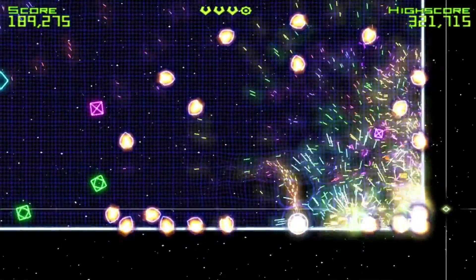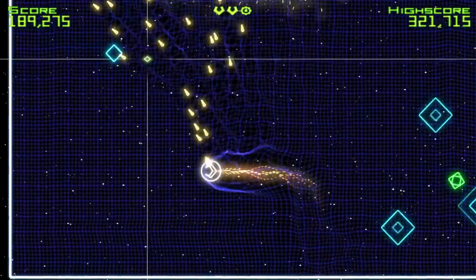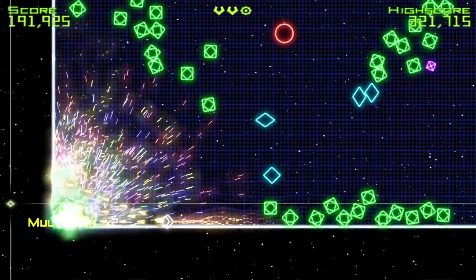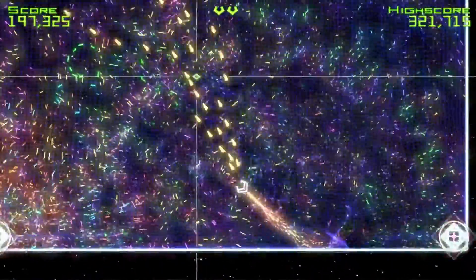There are a lot more enemies on screen now. He spawned right on top of me. My multiplier should be easier to get up because I should be killing things at a much quicker rate. It seems to have calmed down a little bit — and then, let's use that bomb.